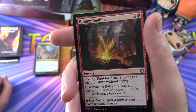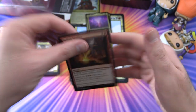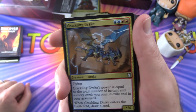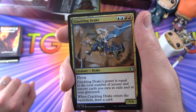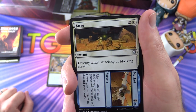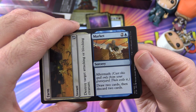Rolling Temblor deals damage to each creature without flying, with flashback for four and two red. We're about halfway through. Crackling Drake is a Creature Drake, */* for four with flying — its power equals the total number of instant and sorcery cards you own in exile and in your graveyard, and when it enters the battlefield you draw a card. Farm to Market: Farm is an instant for three that destroys a target attacking or blocking creature; Market has Aftermath, cast only from graveyard — draw two cards and discard two.